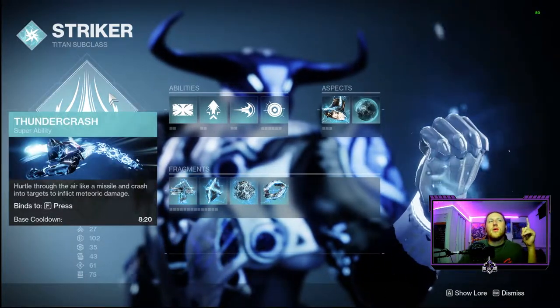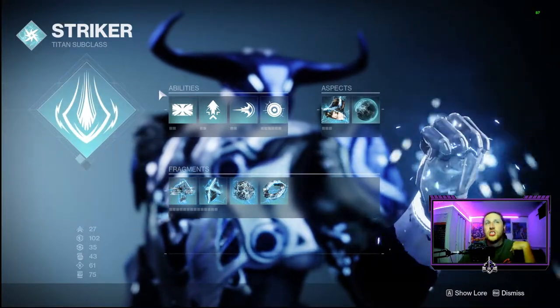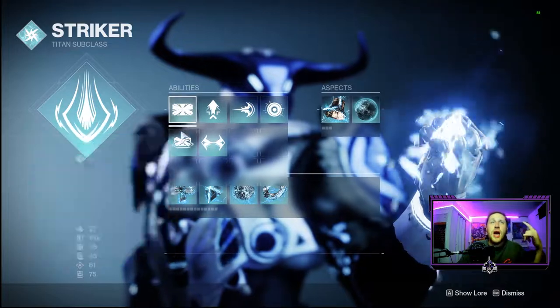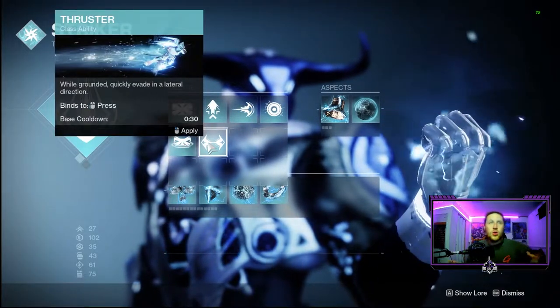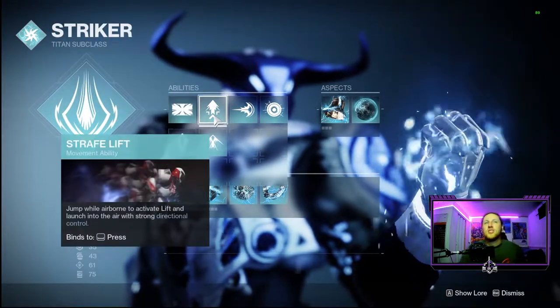For the build, we're going with Thundercrash for that high DPS with our exotic chest piece. You can use Towering Barricade, Rally Barricade, or the new Thruster — whichever you feel is a personal preference — as well as your preferred jump.